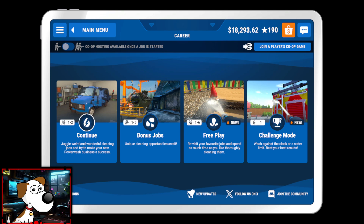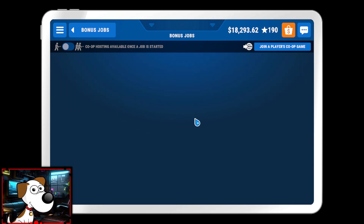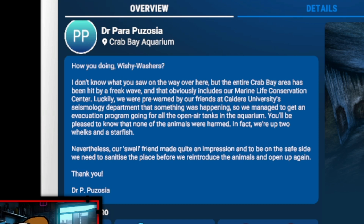Welcome back to Power Wash Simulator, everybody! We're gonna jump into bonus jobs, head back into Monkey and Files Part 3, and jump into the aquarium. This one's meant to be a huge job, so we'll see how long it takes us. I'll let you know on the timestamps, as usual. The last one took me about an hour just to do the submarine. How are you doing, wishy-washers?